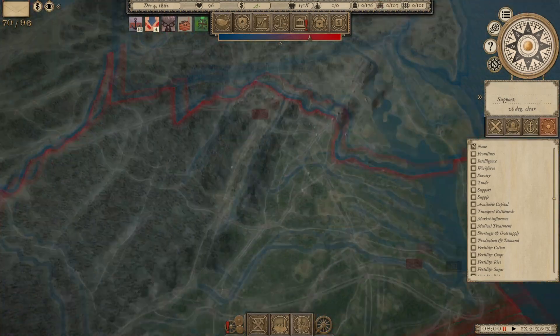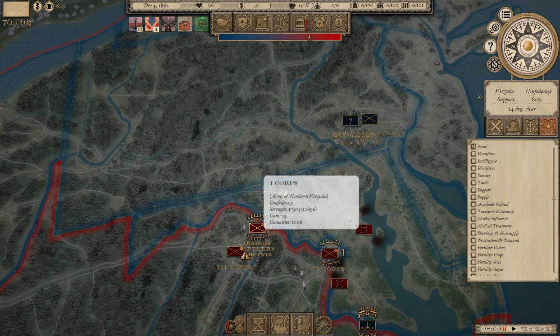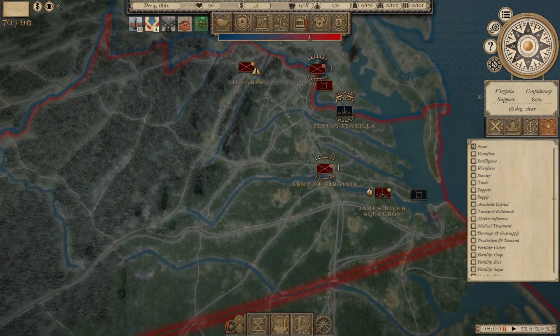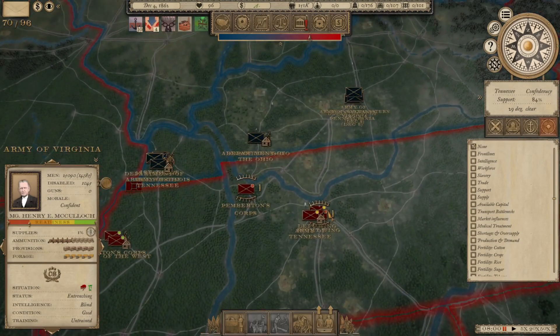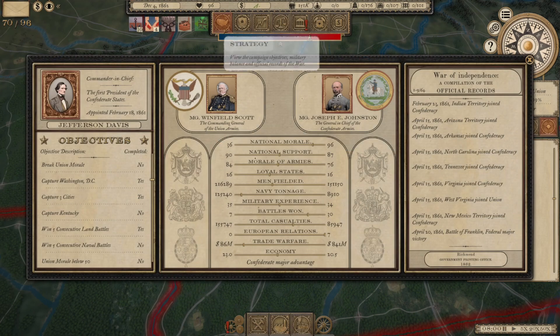We have had some success — we took Washington. In the last episode, we defended Washington against a Union counterattack, and now our forces in Virginia and Maryland are largely trying to rehabilitate and recover from losses. We are recruiting about 25,000 new troops in Richmond and about another 20,000 troops being raised in Nashville. We are trying to even the numbers game a little bit — we'll never recruit as many troops as the Federals, but we are narrowing that gap. And it helps that the casualties have been very lopsided in our favor: 155,000 Federal casualties to 85,000 Confederate casualties.